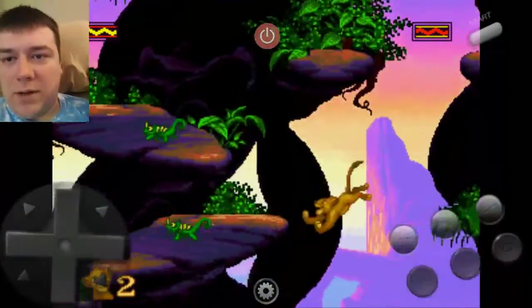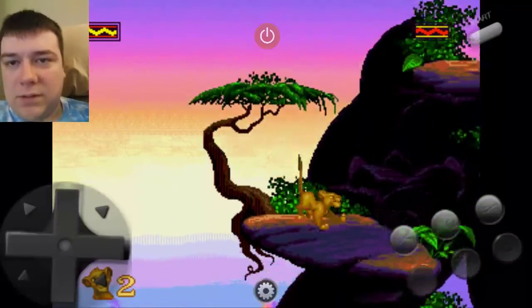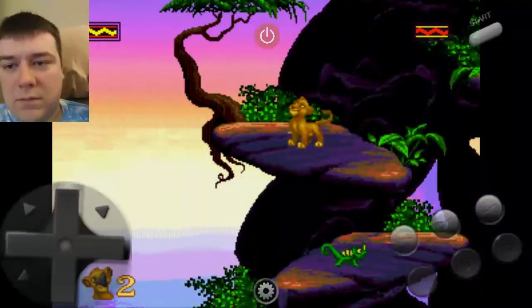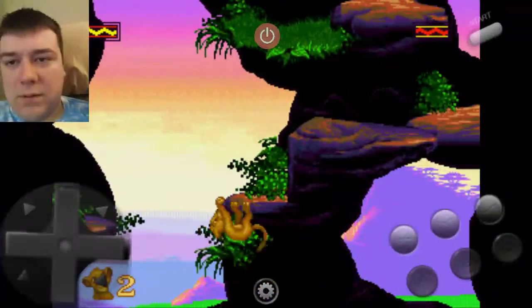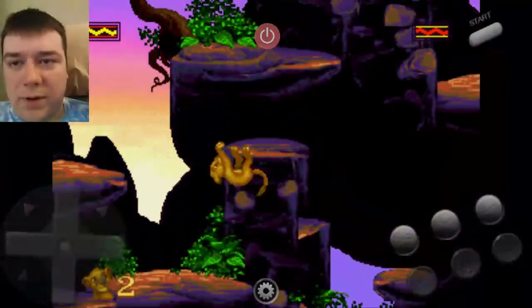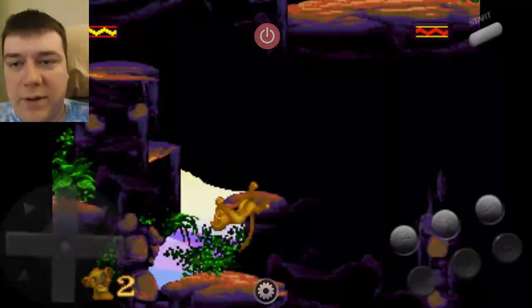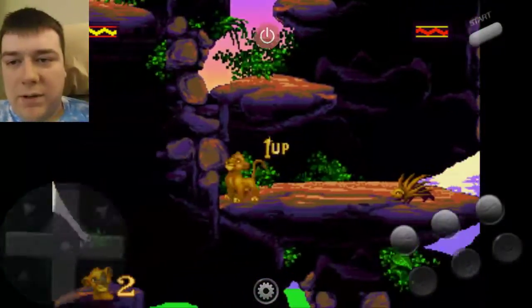Another way you could go is this way, to get to these trees. The second secret area actually gives you a one-up for your overall lives — come up here, go down here, and it gives you a one-up.